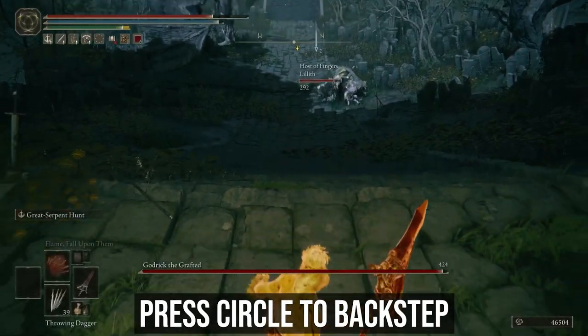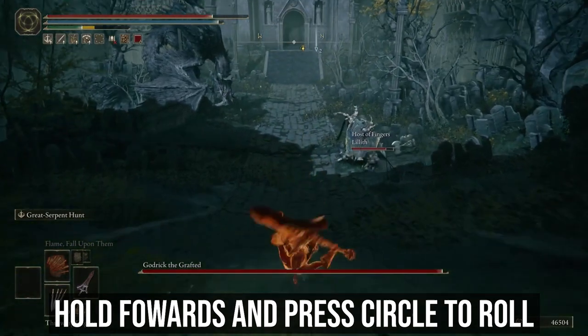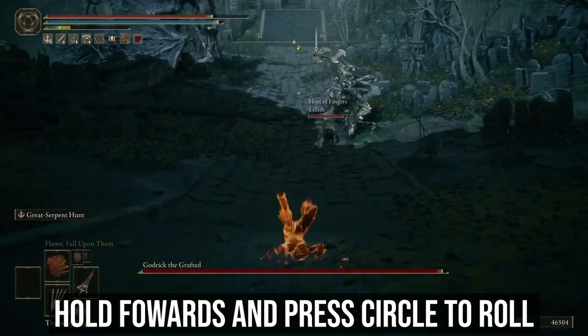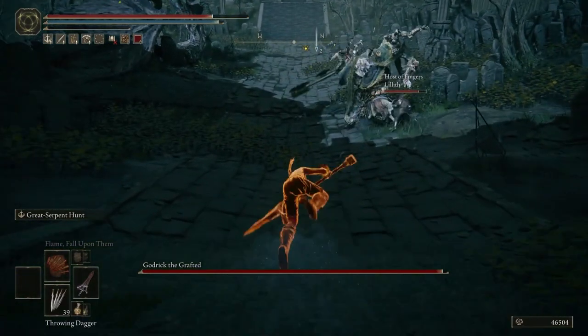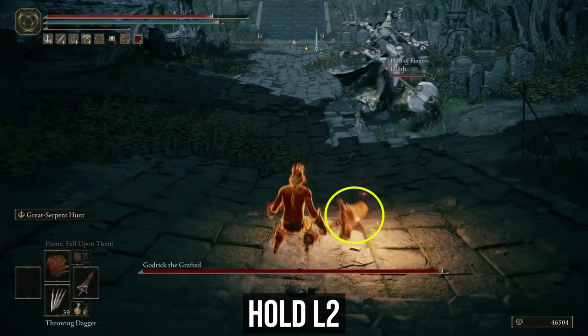Once you swap to the spear, press Circle to backstep, then you can begin rolling in any direction, preferably forward. The idea here is to drain all of your stamina. If you accidentally walk or sprint instead of rolling during this part, you will have to start again. Once your stamina is depleted, keep holding forward and spam Square — this is the button to use your throwing daggers. Then, as you see this animation, immediately hold L2.